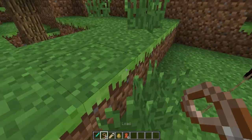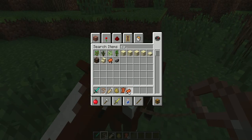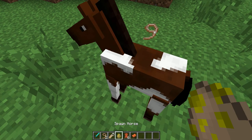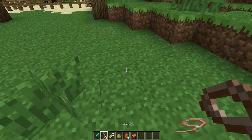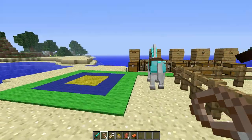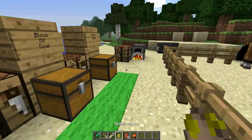Baby horses! You can do the same taming process with baby horses, by the way. Let me just test if I can ride on a baby horse — I don't think I can anyway. But let's name this one Hugo too. Actually, let me get out another name tag, because that's Hugo, so we can name the other one Hugo Jr.